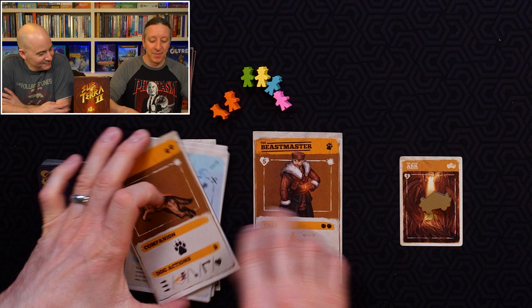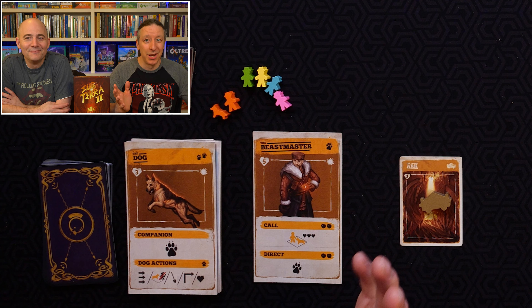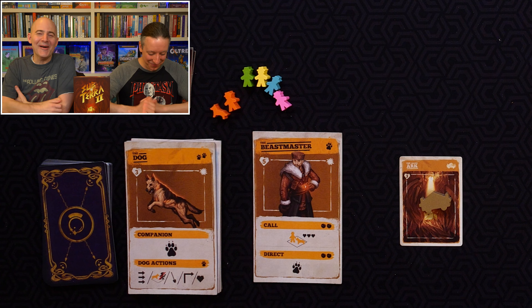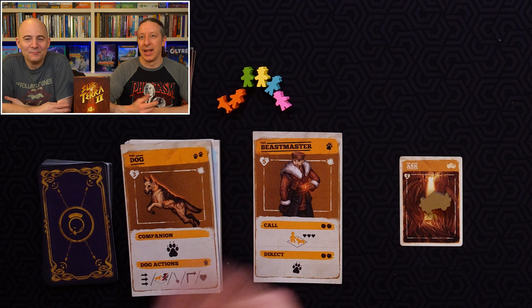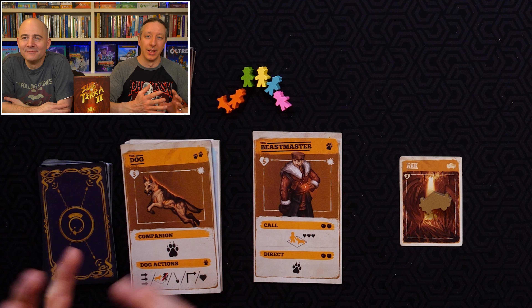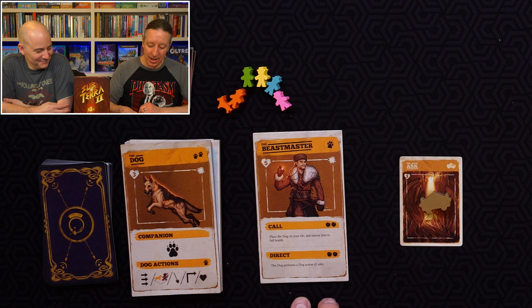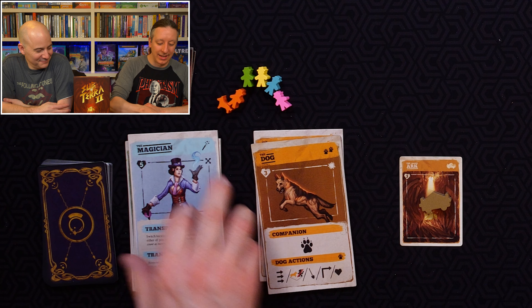First, we have the Beastmaster, who comes with a dog — an animal companion. The dog has some limited actions it can do, and it can be knocked out but brought back to your tile. He's a very interesting character.